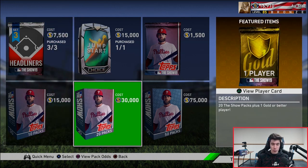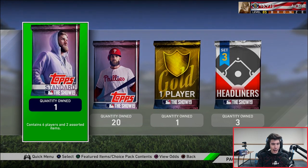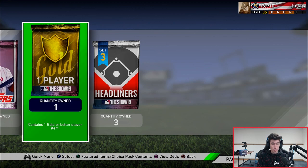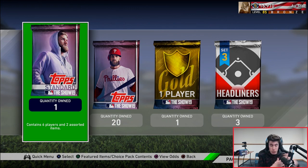We have three headliner packs to open plus a 20 bundle containing 20 The Show packs and one guaranteed gold or better player. I also have one standard pack from logging in a certain number of days in a row. One more thing - I've been working the market flipping cards lately. If you'd be interested in a card-flipping tutorial, let me know in the comments. It's not necessarily hard, it's pretty easy, but can be time consuming and a little difficult to pick up at first.